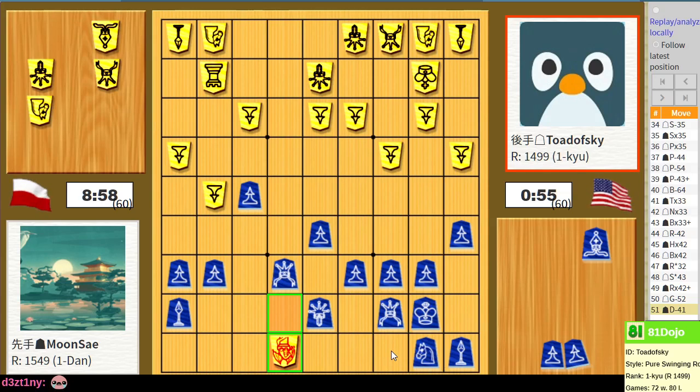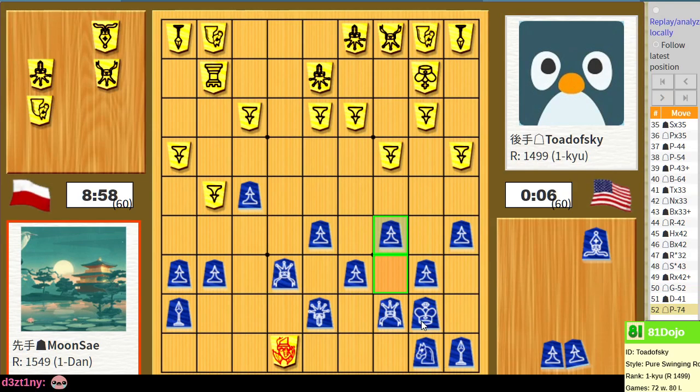He's got a bishop threat down there - that's not good for me. There's nowhere to run. I would do cheeky tactics if it would make any difference, but it doesn't. The only way I can cover this square is with my own bishop drop. It's not a fighting move - the only fighting move I have here begs him to put the bishop on this diagonal instead of this one, but what can you do?